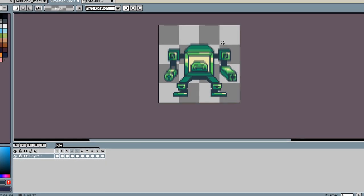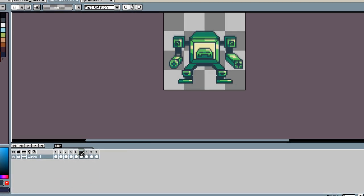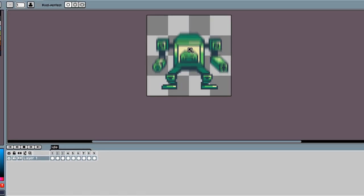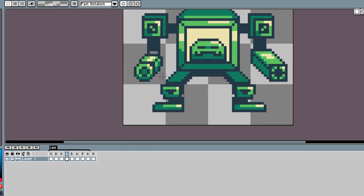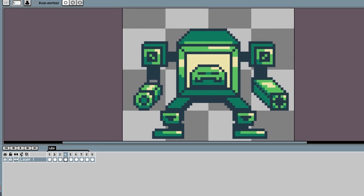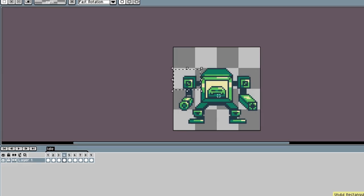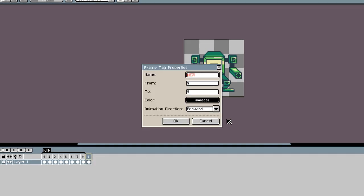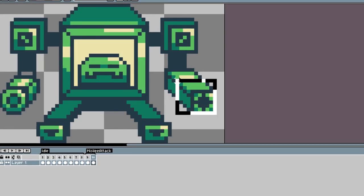I then got to working on animations, and this took a few days. The mech slime needed a lot of animations — from walking, shooting, dying, etc. — and additionally unique animations for the final stage of the boss. I also needed to make the missiles he'd shoot, the flamethrower effect, explosion animations, and so much more, so I think you can see why this took so long.